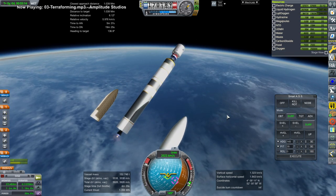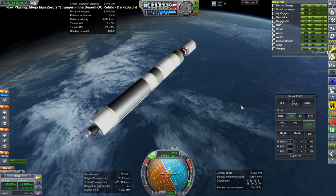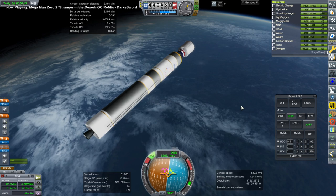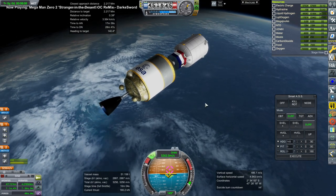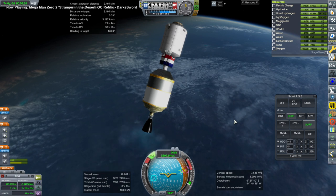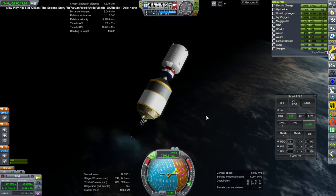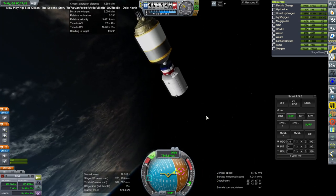Fairing's off. I never did fix the booster separation problem, but here we go. We are pretty high up with a healthy time-to-apoapsis, so this time it should work. We're actually in too high a position for rendezvousing with the ISS, but better safe than sorry after the previous failures. It took a while — it always takes a while with these things — but here we are making orbit. Delta-V was never a problem; it's just the thrust-to-weight ratio and how to apply it.